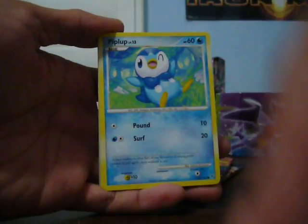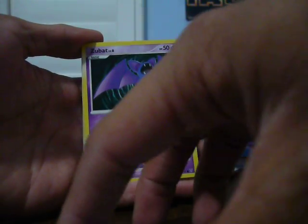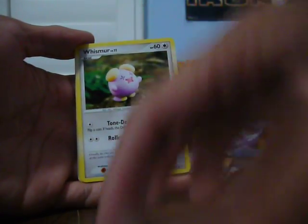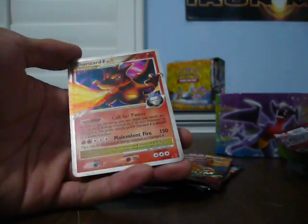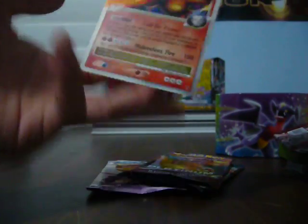Drifloon, Piplup, Meowth, Zubat, Abomasnow, Whismur, Roserade, Gabite, Melodic, reverse is a Brill, and yes — Charizard G Level X! That is really nice. I can't believe I pulled a Charizard G Level X. Wow.